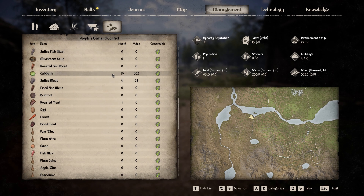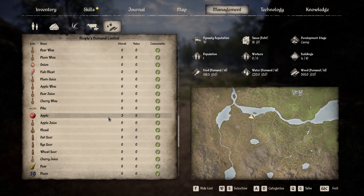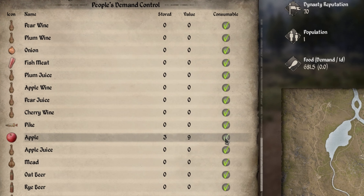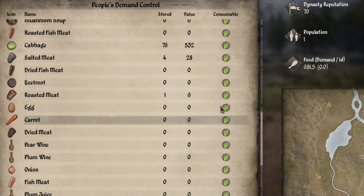They can already eat salted meat and roasted meat. If I don't want them to eat apple — for example, I want to keep the apple for myself — I prevent them from using apple. And you can see here, it's changing the available food for them. So we already have food available.